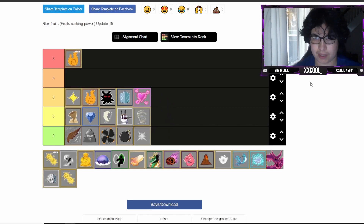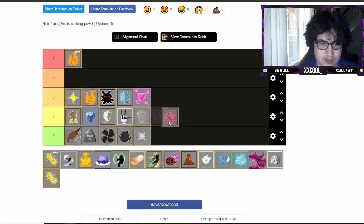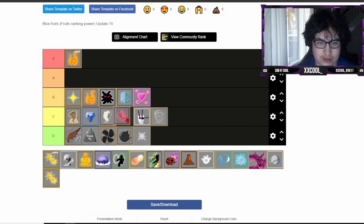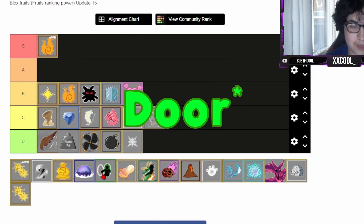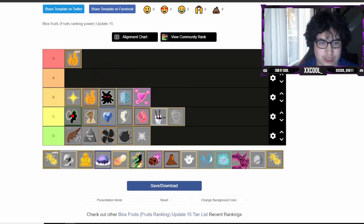Love - it stuns, I'm gonna put it at the bottom of B tier, it's not bad. Rubber - for grinding it's pretty bad so I'm gonna put it into mid C tier, better than Chop for PvP but not better than Smoke. Barrier - for grinding it's pretty good but for PvP it brings it down, so I'm gonna put it into high C tier. I don't think it's quite B tier.